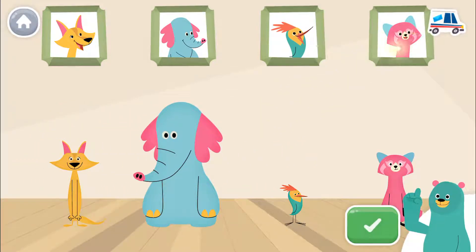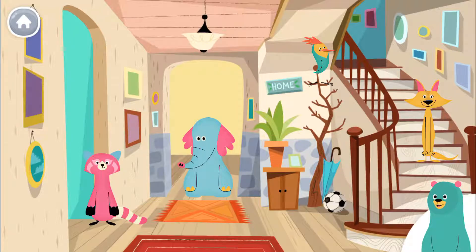Slide the characters to put them under their photos. Tap the green button when you are done. You did it! Now let's get ready to go outside and see if there's a surprise. All our friends are ready to go. Tap them all.